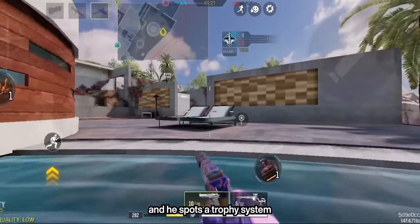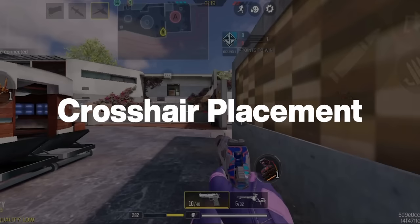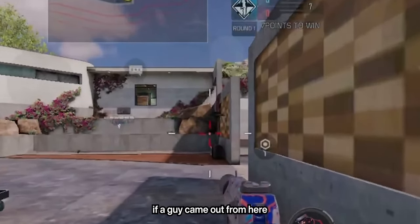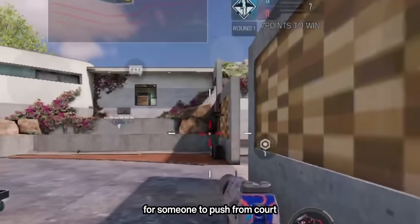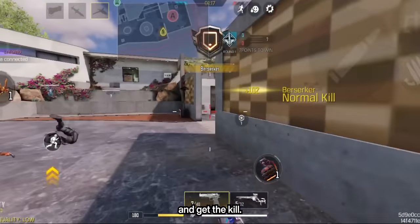Neil rotates to court and spots a trophy system right there, so he waits by this corner. Now, see where he's placed his crosshair — it's in a position where he'll be able to react if a guy came out from here or here. He's anticipating someone to push from court, so he's leading his crosshair and just needed to do a minor adjustment to track the target and get the kill.